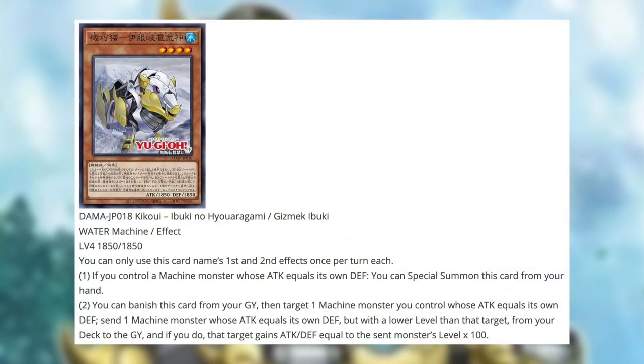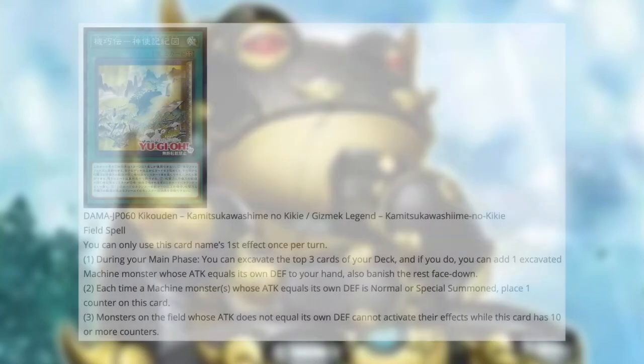The next card is Gizmex Ibuki — you guessed it, a level 4 with 1850 attack and defense. It's a water machine effect monster and first and second effects can only be used once per turn each. First effect: if you control a machine monster with the same stats, you can special summon this card from your hand — very easy to summon, very nice. Second effect: you can banish this card from your graveyard, then target one machine monster you control whose attack equals its own defense. Send one machine with the same stats but a lower level than the target from your deck to the graveyard, and that target gains attack and defense equal to the sent monster's level times 100. The first effect is a bit better overall.